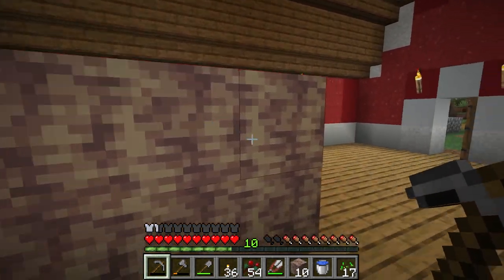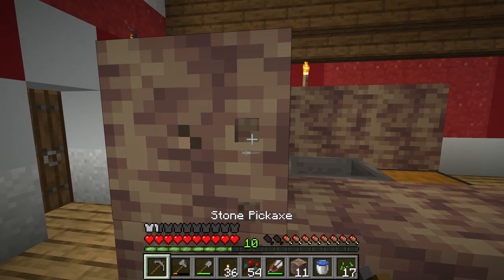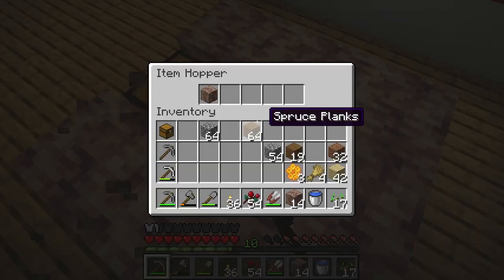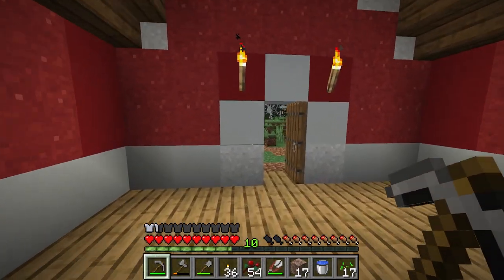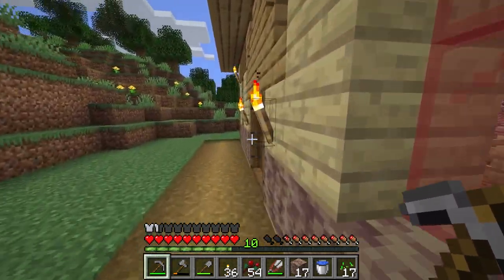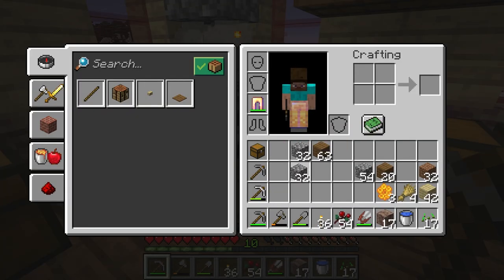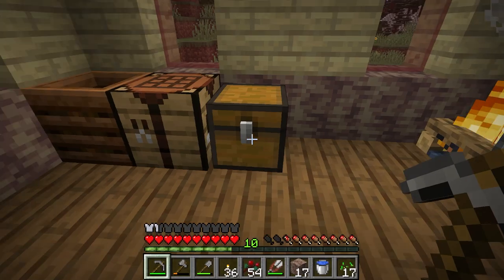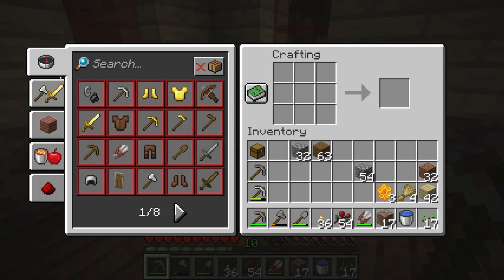We'll need a staircase to go right here otherwise it won't work as it should. I actually want to use some smooth stone — I like this as a base feature. The hopper, if you don't know how it works: if items are in here they get moved into the chest they're hooked up to. Let's make some smooth stone. Actually, we should craft a stone cutter — it would be really helpful.